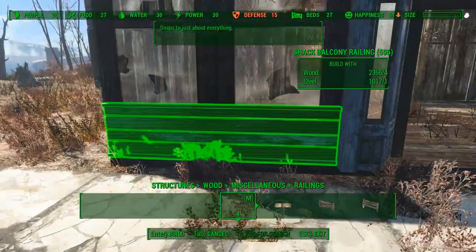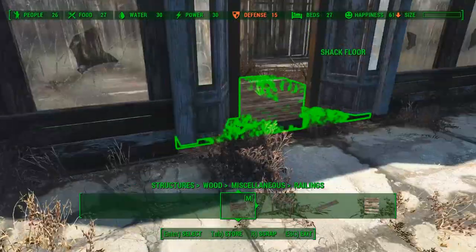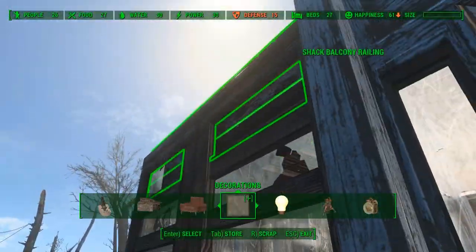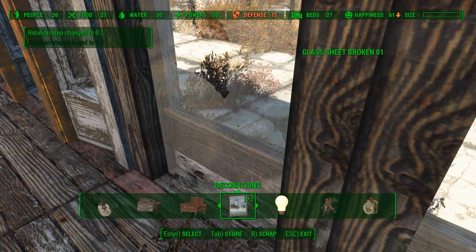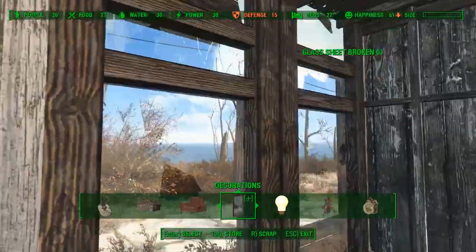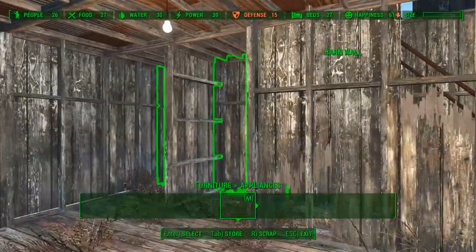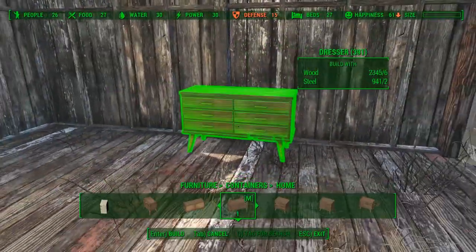I will also place the same railing on the bottom floor. The windows are done, so let's start on the interior of the store. First I will place a variety of dressers and shelves.